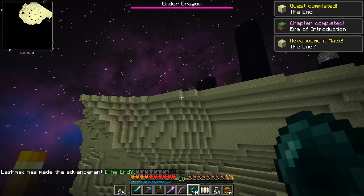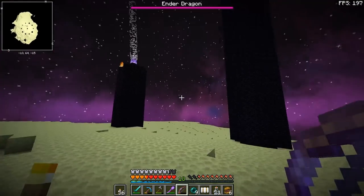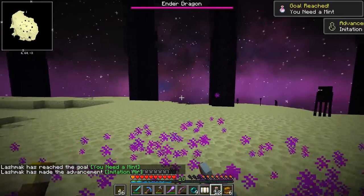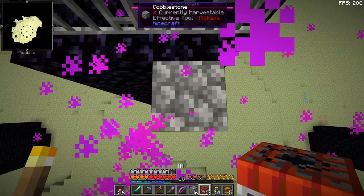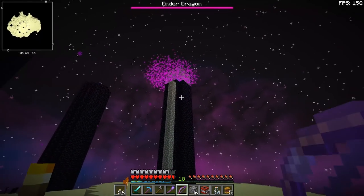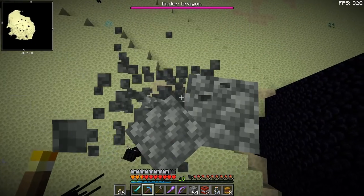The End looks weird. Thalassium ore! We have business to take care of — let's kill the dragon first. I'm terrible with the bow, which is why I brought TNT to blow up the end crystals. I'm going down. That was successful — for some reason I couldn't get rid of that last one, but I think we're good to go.